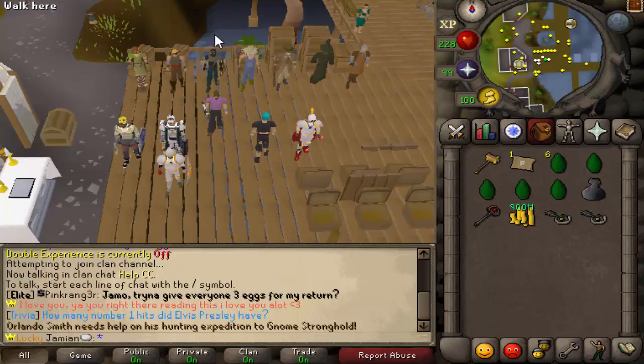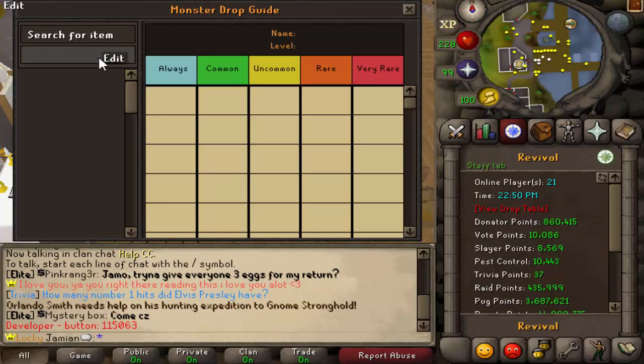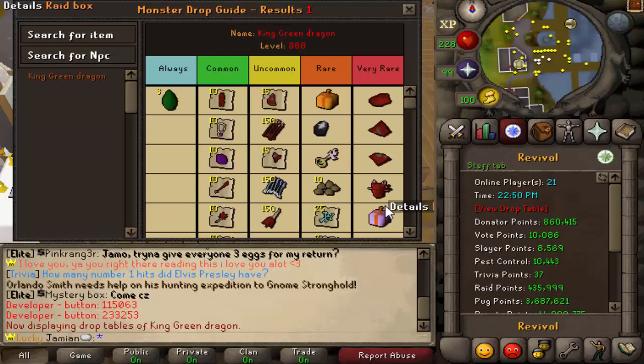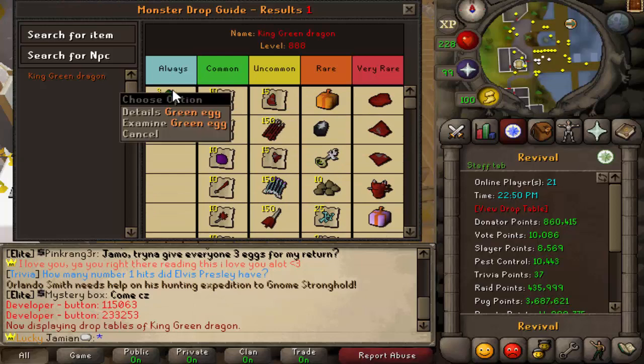The King Green Dragon is now in-game. It's kind of like Tuz where it only spawns every certain amount of minutes — I believe it's about 15. So every 15 minutes, look over Yell and there should be a message to help Keanu kill the King Green Dragon. I'll show you what the loot looks like here.